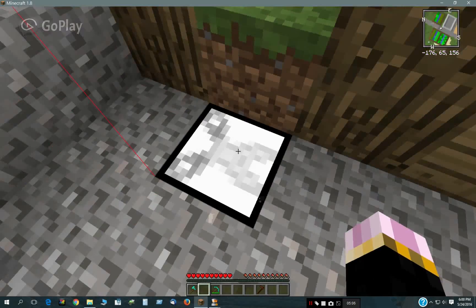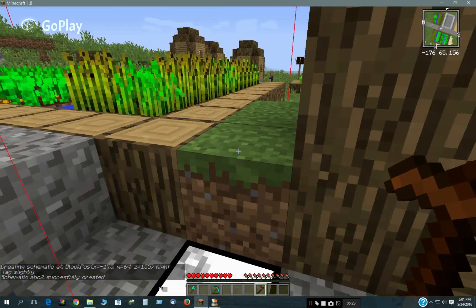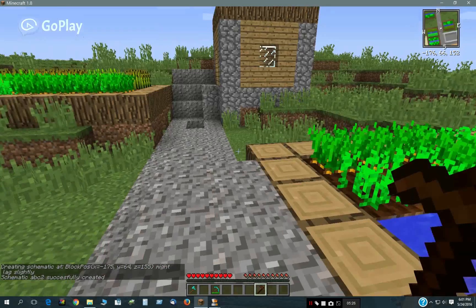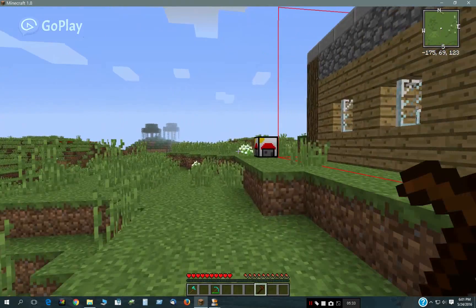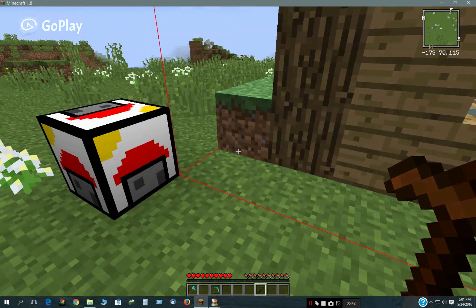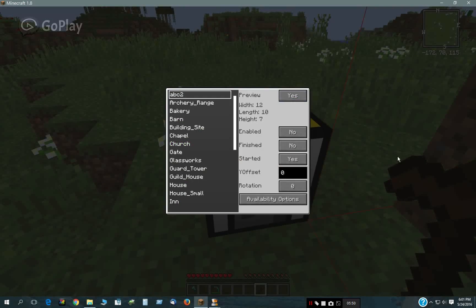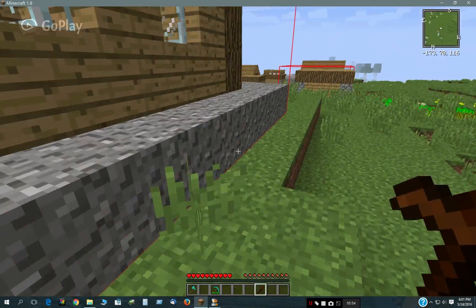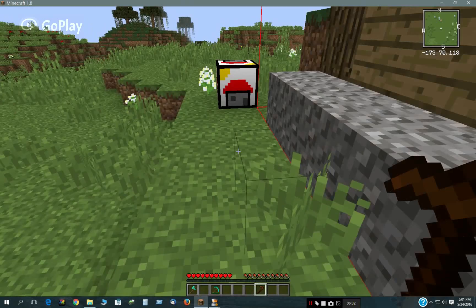That did not seem to work. Let's try saving it under another name — twelve height, seven, width twelve — ABC2. I guess I can't overwrite that one, maybe because it was already active. Let's select that one. There we go. There it is. And as you can see, the floor is copied there pretty nicely.